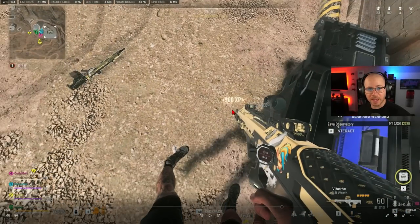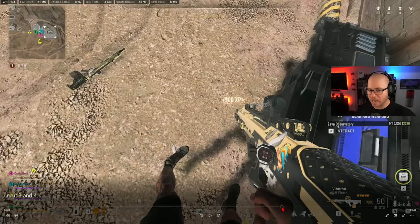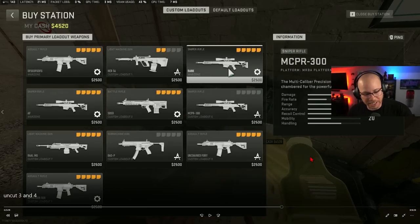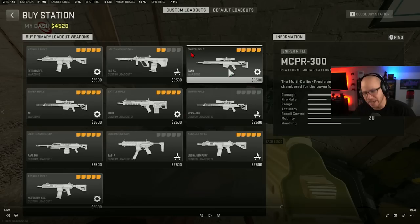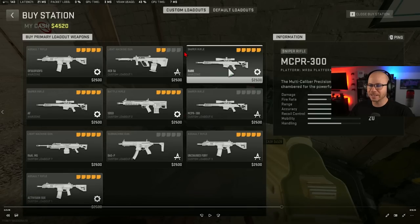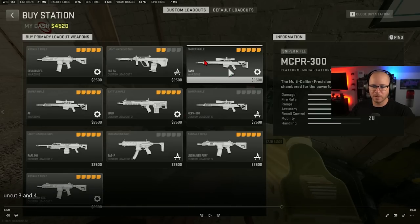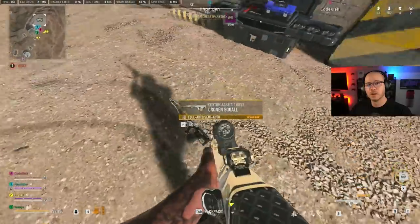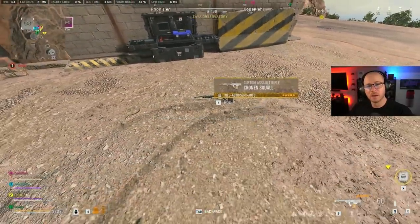The reason I'm at the buy station is I went to grab my sniper class from the loadout drop and it gave me this, so I decided to buy a sniper — I'm feeling it, I want it, I need it. My teammate gives me the money, I come over to buy a sniper... and it won't let me. Make it make sense.